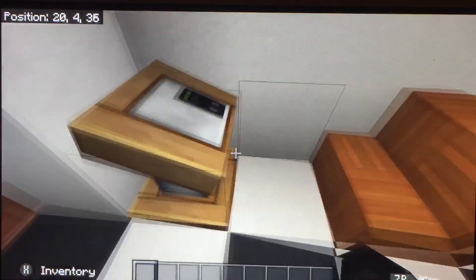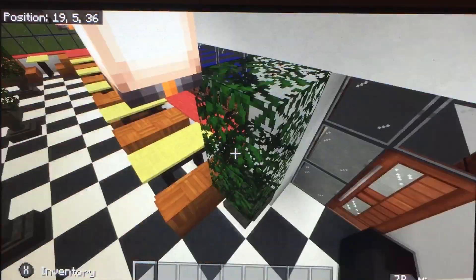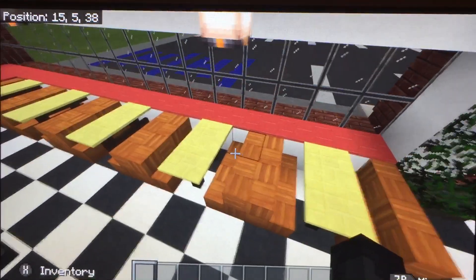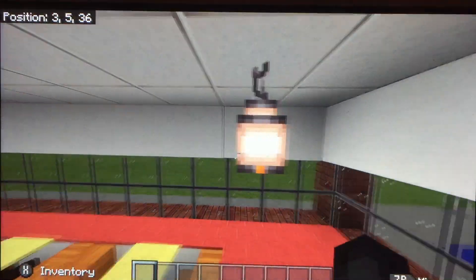Right here's a lectern, so your waiter will be right here and takes you to your table. We got bushes with anvils on them, and this is the city's texture pack by the way. As you see, you got some chairs and tables — I use lanterns and glowstone for the lights.